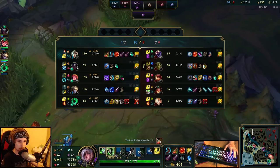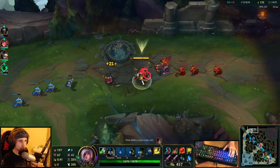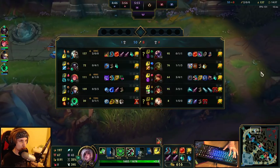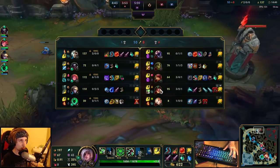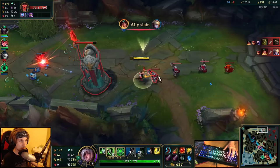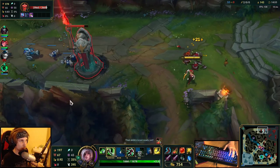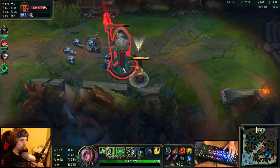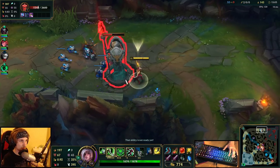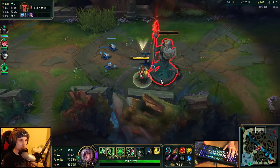I'm going to buy a Caulfield's Warhammer and Ionian Boots of Lucidity. I could actually sell my refillable potion right now, but I prefer keeping it. The next thing we're going to do is push the topside completely and then try to take the red buff or more jungle camps. We're going to try to pressure topside as much as possible. They want to do the Rift Herald but I prefer pushing — I need to translate that lead over to a win.